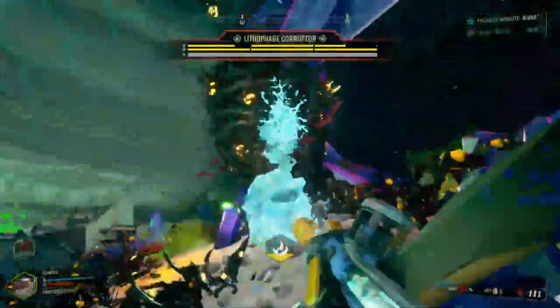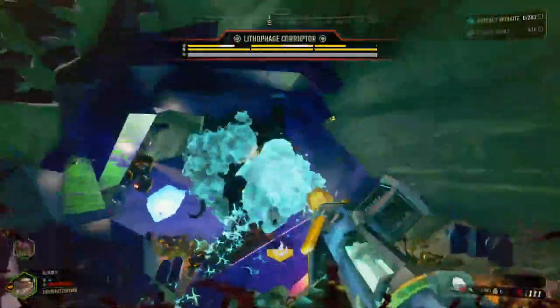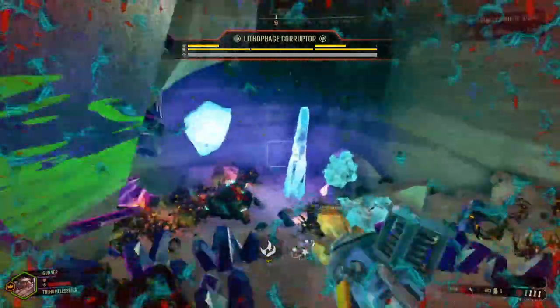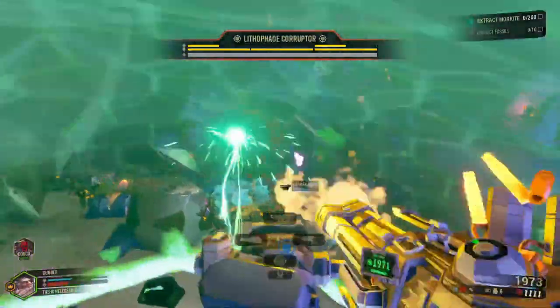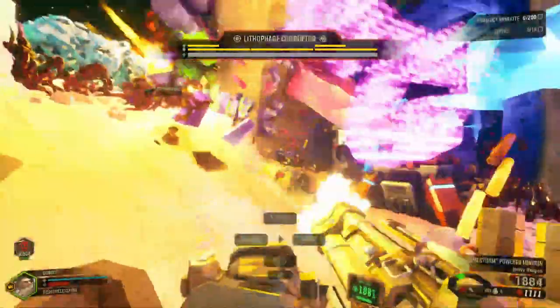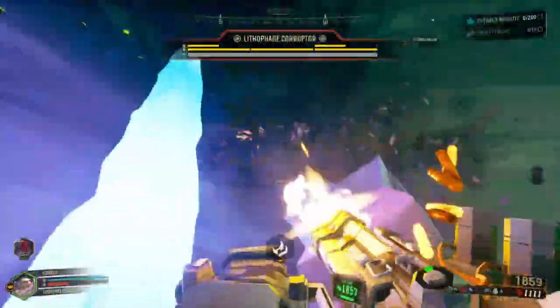Before we move on to DRG's rival company — the Robots — we will cover the Rockpox Incident. This incident involved the Rockpox, which would kill bugs and infest their bodies, making their skin as hard as stone, greatly boosting their durability without affecting their cognitive functions too badly. The only way to quickly kill any infected creature was by shooting the Rockpox bulbs that would build up on an infected creature.